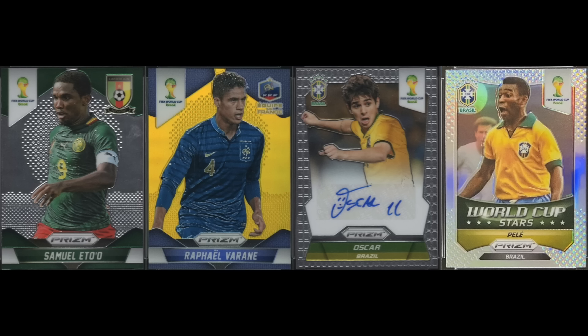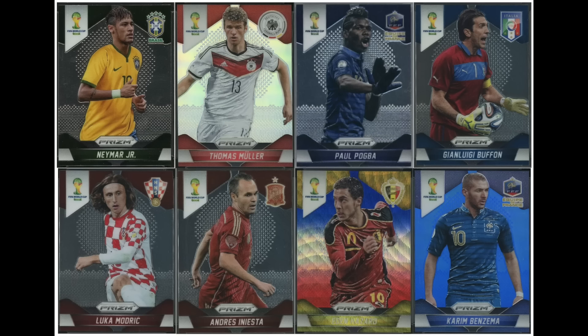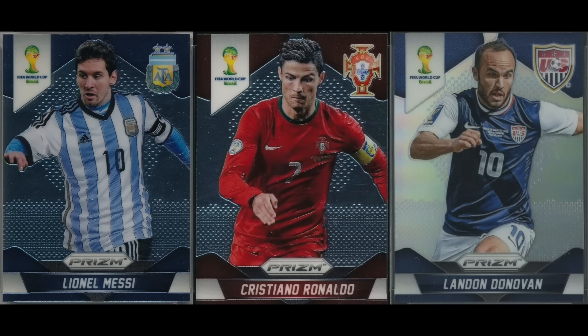2014 is really where the modern soccer card market begins, at least with an American audience in mind. The 2014 Panini Prizm World Cup set was the first major set to be mass-released within the U.S. It has everything we know from Prizm sets in other sports — silver Prisms, serial-numbered colored Prisms, inserts, etc. It features Messi, Ronaldo, Neymar, Thomas Müller, Paul Pogba, Gianluigi Buffon, Luka Modric, Andres Iniesta, Eden Hazard, Karim Benzema, and many others. It's not hard to imagine this set becoming like the 1986 Fleer basketball set down the road — the first of its kind, loaded with all-time greats. When people ask me what soccer set to invest in long-term, I point to the 2014 Panini Prizm World Cup set first.